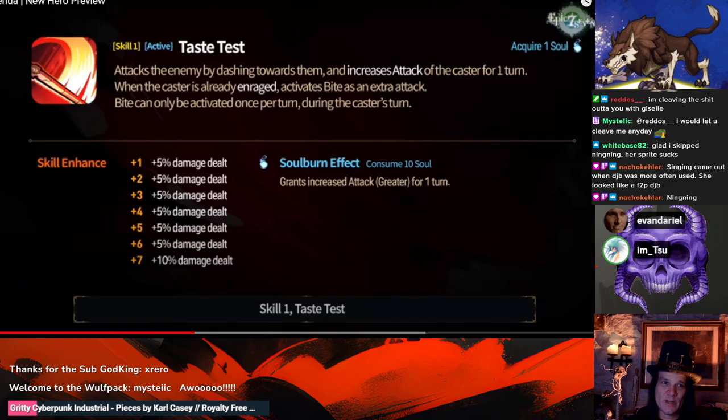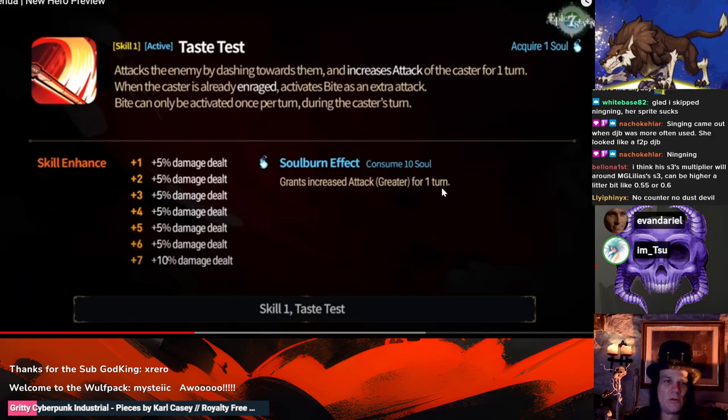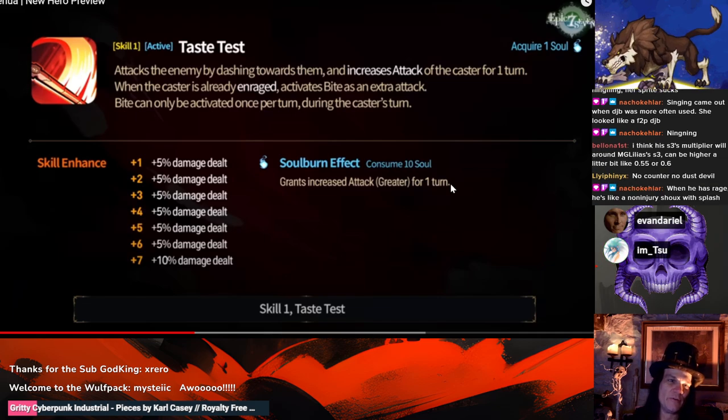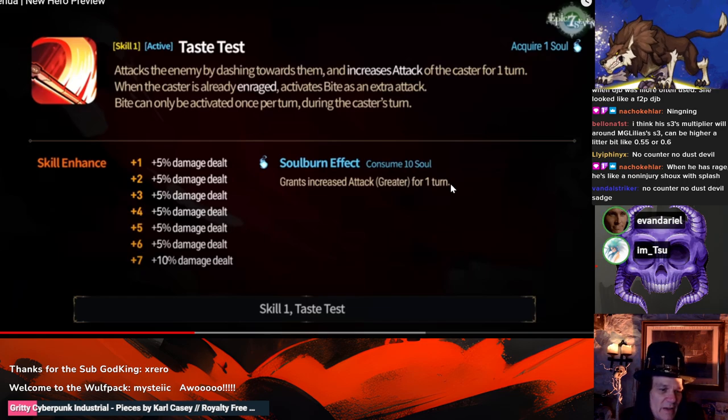S1 'Taste Test': activates the enemy by dashing towards them and increases attack of the caster for one turn. When the caster is already in Rage, activates 'Bite' as an extra attack. Bite can only be activated once per turn during the caster's turn — so counter set on this guy sucks. That's a really wordy way to just say don't run him on counter. It's the same as Zeo's S1. There's not a bigger waste of 10 souls — you go from attack buff to greater attack buff and then Bite.